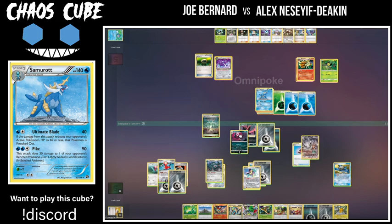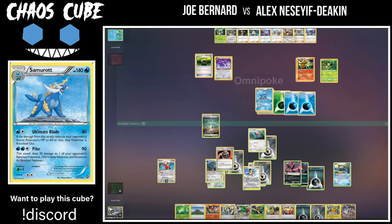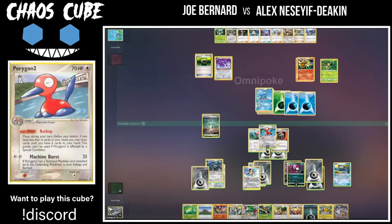There's no harm in it — it doesn't really change anything, and more damage in play is fine. So yeah, it really is just going to come down to if the burn and sleep stick. And that looks like what we're going to see with Porygon 2 — this is probably going to be the deciding turn. Game decider here we go — can omnipoke wake up on the Machine Burst? He's just double-checking if he missed anything else he can do. And omnipoke does wake up! That is going to be a game for omnipoke — he finally flipped heads on that Porygon 2.